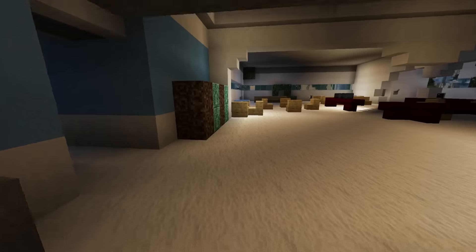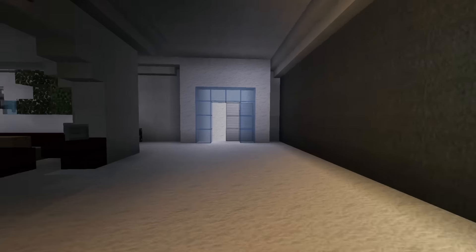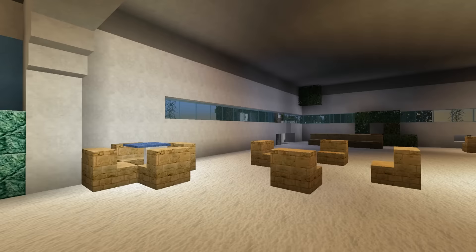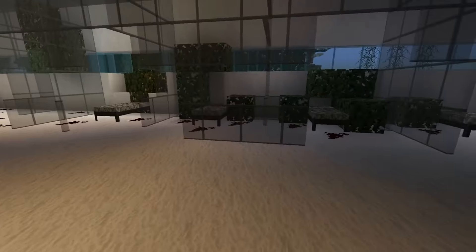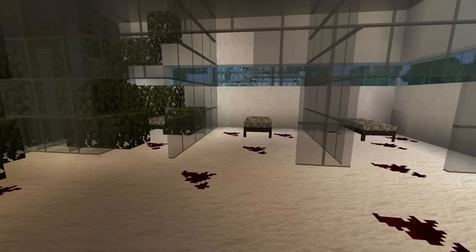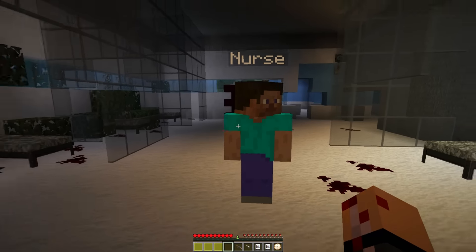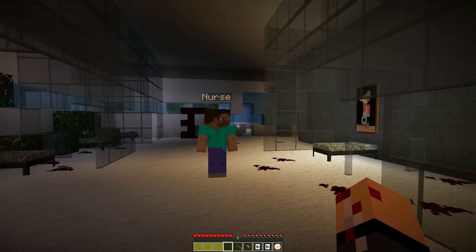Some features to get you excited: the texture pack is still being worked on, there are a few things that need to be changed, but we're getting close. We've got a realistic — not futuristic, just realistic — texture pack going on here. This is the room where you spawn in. There are some nice camo beds, and there's a nurse right here — hello nurse.